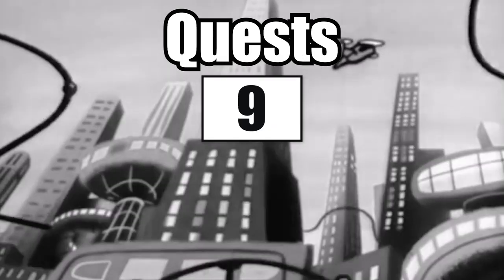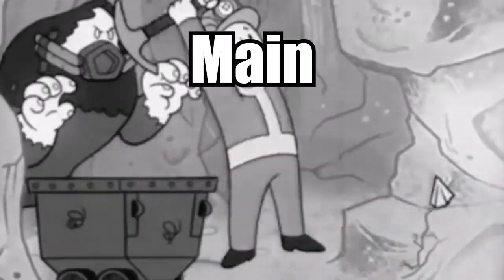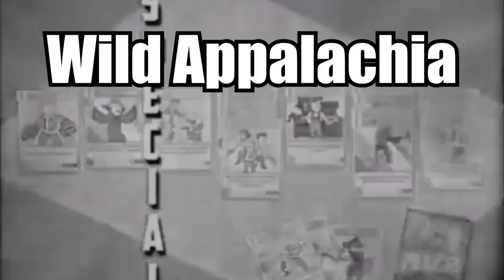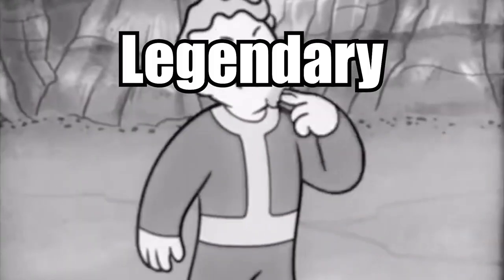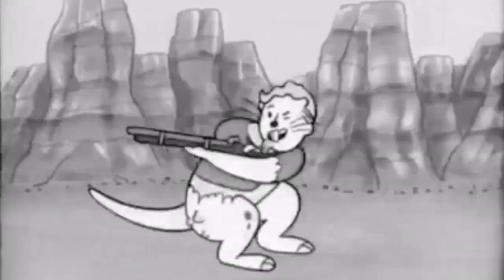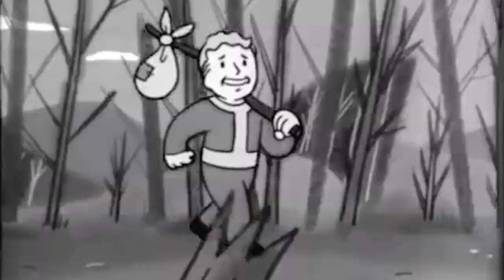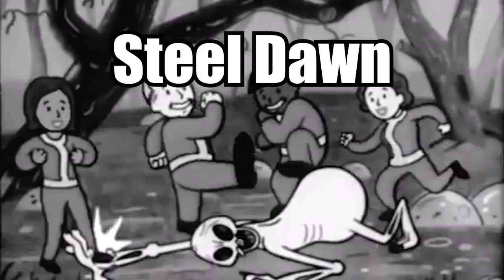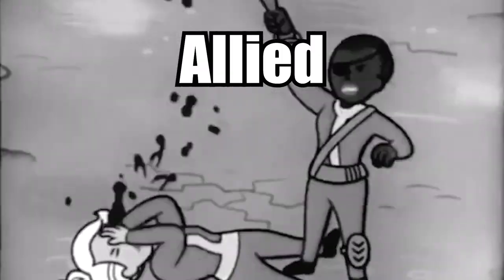Next is quests. Fallout 76 quests are sorted as follows: main quests, miscellaneous quests, side quests, daily quests, Wild Appalachia quests, Wastelander quests, Legendary Run quests (made up of two miscellaneous and one side quest), One Wasteland for All quest (made up of daily ops, Uplink, and one side quest), Steel Dawn quests (made up of nine main and one side quest), and allied quests.